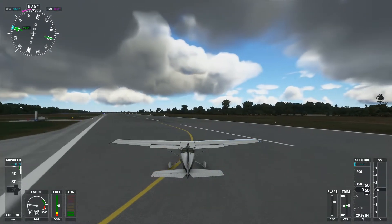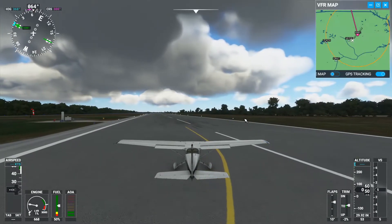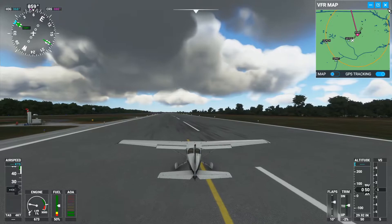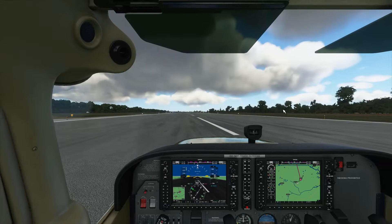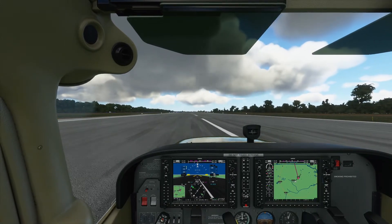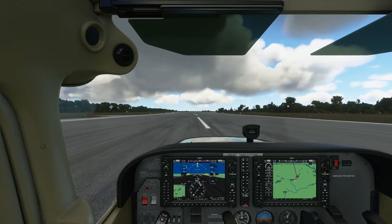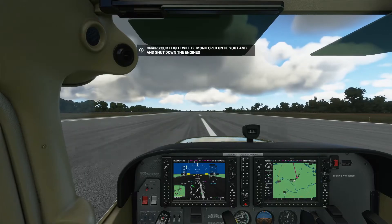Things look good. We're going to have, if I remember correctly, pretty much nearly a straight-out departure. After takeoff we're going to turn left and we'll be good to go. Without any further ado, let us ado what we are going to do. Throttle's coming up. Tracking is starting for us — I can see that on my other screen here. Your flight will be monitored until you land and shut down the engines.